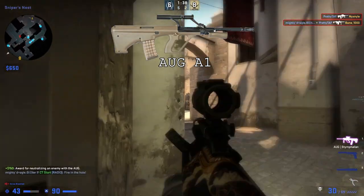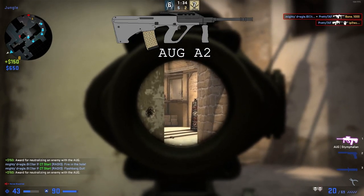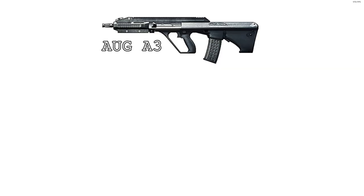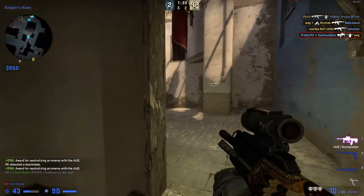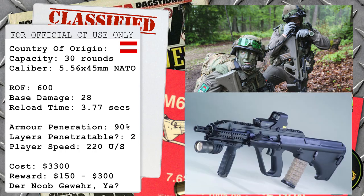I believe the version we use in the game is the slightly older AUG A2, since the original A1 doesn't match the scope we use in game, and the A3 doesn't feature the longer barrel that we see in the game. So the A2 is the version that I believe we use. In CS, the AUG costs $3,300 and is $300 more expensive than the SG553, so terrorists will most likely have access to a scoped weapon before the CTs will. You get $300 per kill in competitive and $150 per kill in casual.